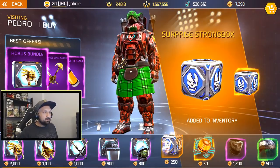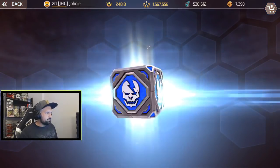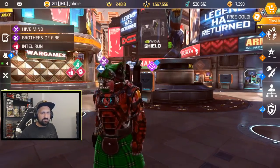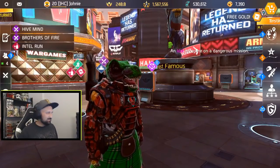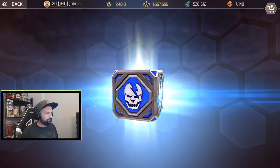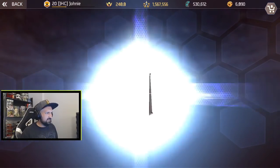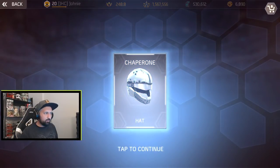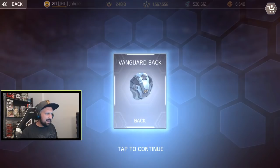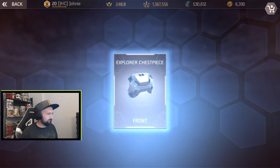Let's buy one strongbox and open it. First one is the Best emote — that's a new one I didn't have, pretty cool. Strongbox number two: we got the Hero Belt, didn't have that one. Strongbox number three: the Chaperone Hat. Strongbox number four: the Vanguard Back, didn't have that one in my inventory either.